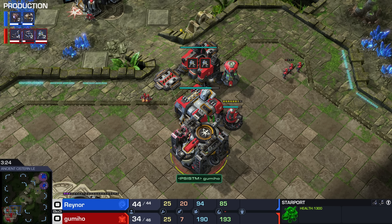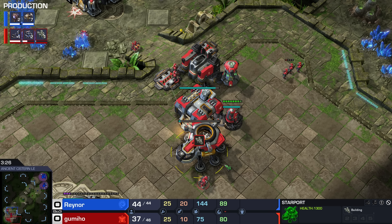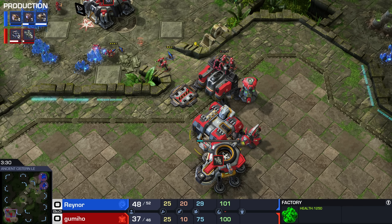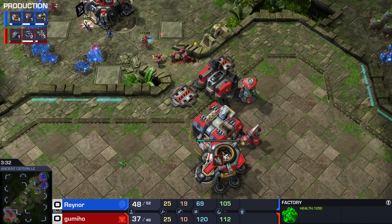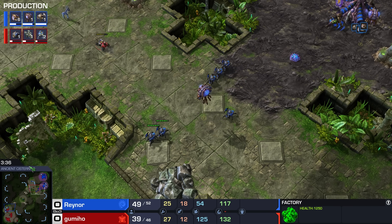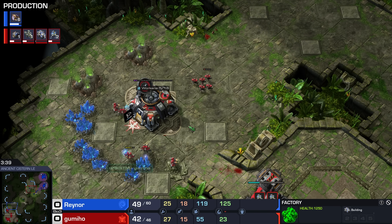Luckily for Gumi, he is sending out one scouting Hellion, so at the very least he should get a little bit of time to prepare. It seems like he's going to go for the Big Switcheroo inside of the main base — maybe a cheeky little Banshee, which would not be a bad start. The Roaches do get spotted, and that is absolutely massive — this will give Gumiho time to prepare.